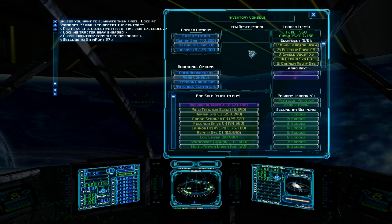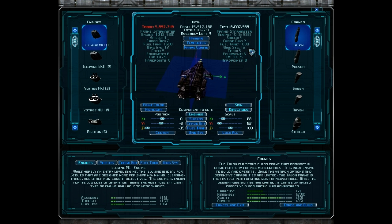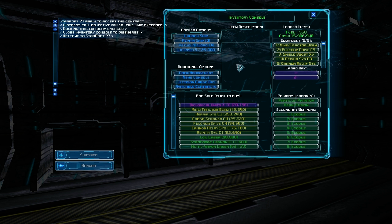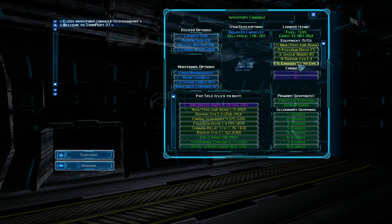We are back at the station. I'm going to modify the frame a little bit. I actually don't need that extra equipment slot, because I found out I didn't like the Afterburner add-on — it drains power from your weapons, and in a dogfight it's not all that useful. So I'm just going to leave it with a cannon relay system, my repair system, my shield booster, my fulcrum drive, and my mind tractor beam.